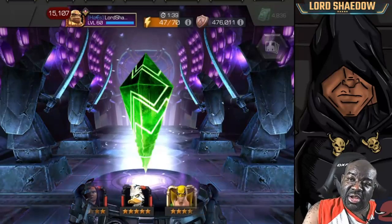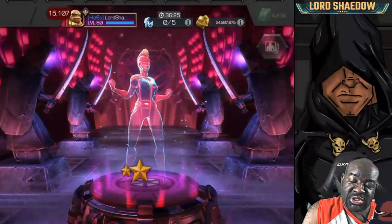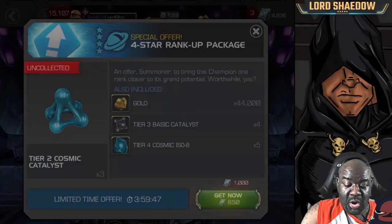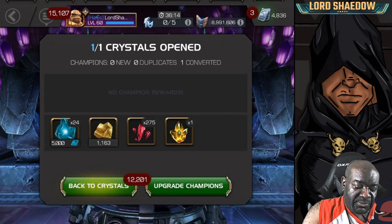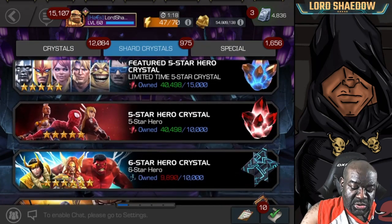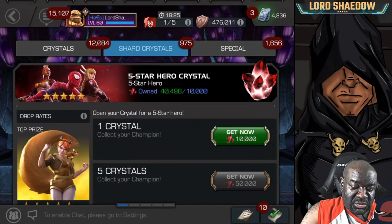Alright, let's tap — it seems like it's going to spin forever. Slowing down… and it's just a four-star. That's totally fine; we bought that from the black ISO market, so no big deal. As I said, more five-star shards. Now we're going to open the five-star crystals.